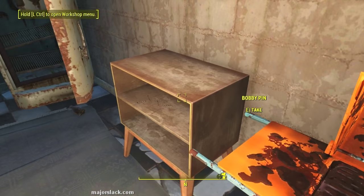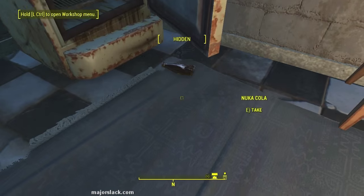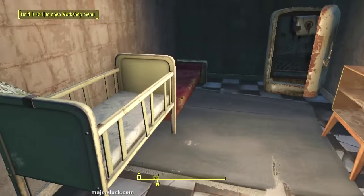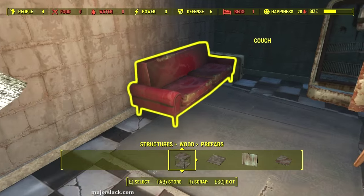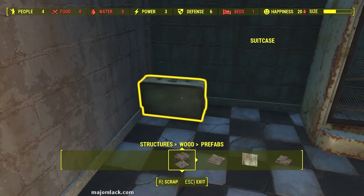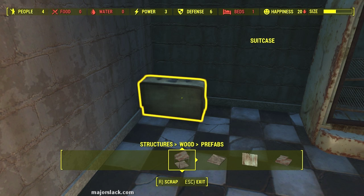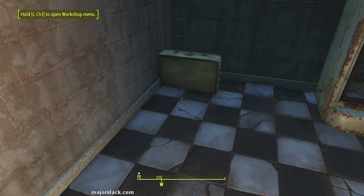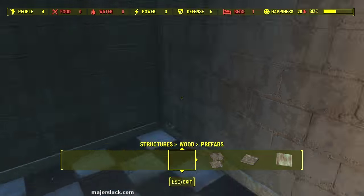Machete, rad roach meat. I see a bobby pin - two bobby pins. Everybody gets scrapped here. I realize I didn't really need to bring cloth because there's cloth here. Wait a minute - did you get looted? Yeah, you got looted. Done.